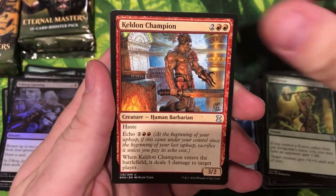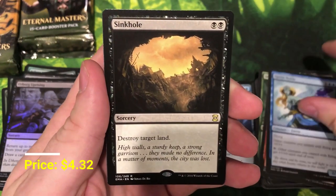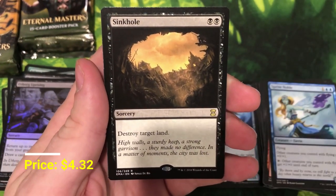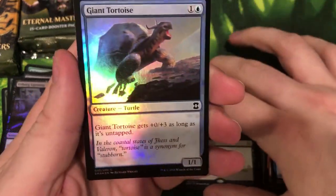Invigorate, Kelden Champion, Sprite Noble, and a Sinkhole — another good rare. Two mana to destroy a land is always nice, and a Giant Tortoise.